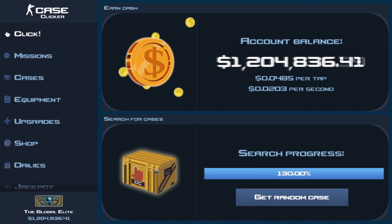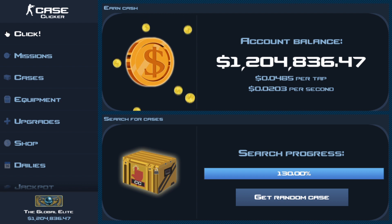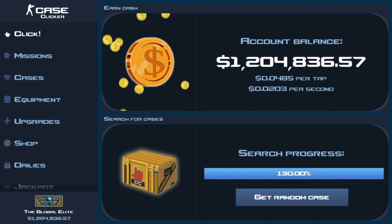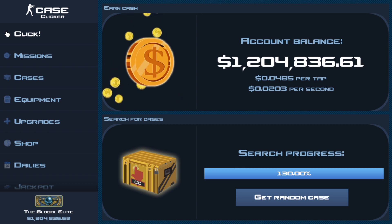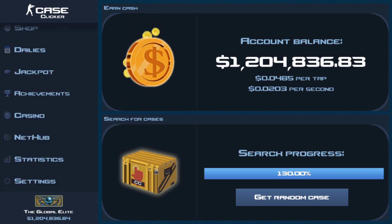Hey guys, Alex here back with another video. Today we'll be doing another episode of Case Clicker — obviously it's Friday, I do these every week on Thursday and Friday. So today we will be doing something rather cool — I've never done anything like this. What I have to do is open 10 cases and whatever I get in total, I will have to go into the correct jackpot with the correct tier.